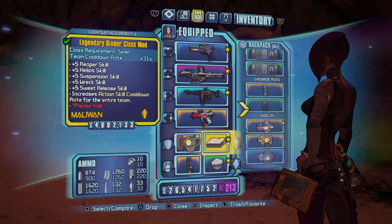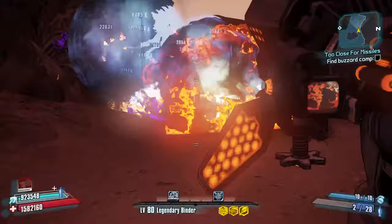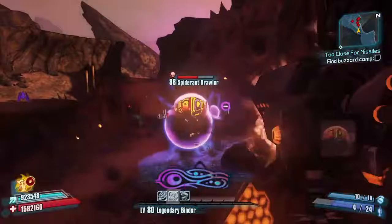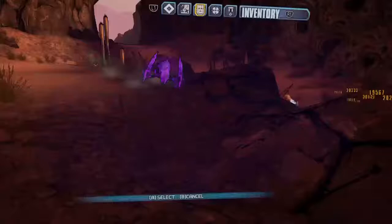You can obviously also use the Rough Rider or the Bee shield if you don't have certain weapons. If you just need rocket ammo I could also use the Stockpile relic, but I really just want that cooldown to be around 71% lower. There are a lot of variations you could do, but the Topneaa is the most cemented part of the build. I should actually use a Plus Five Bane — I can get that with the Witch class mod anyway.